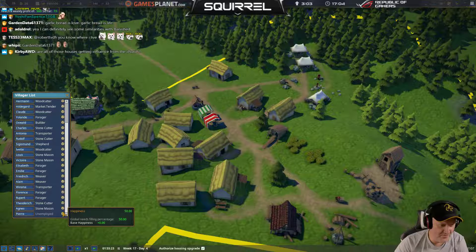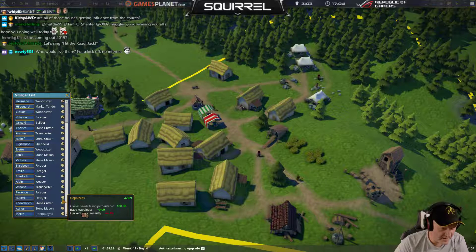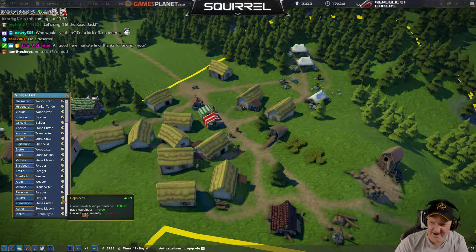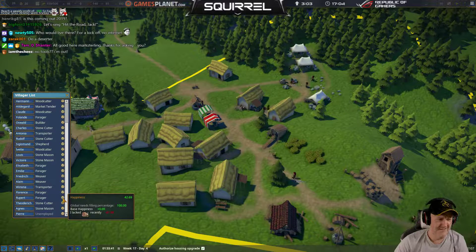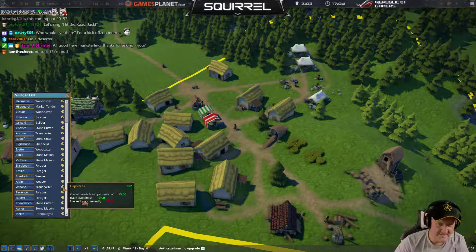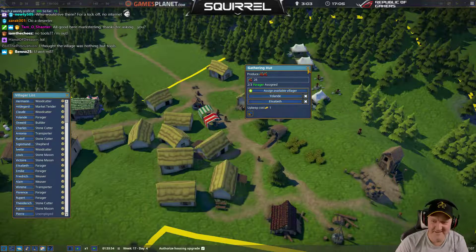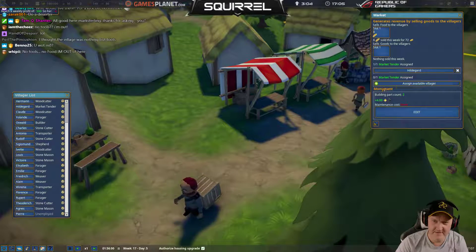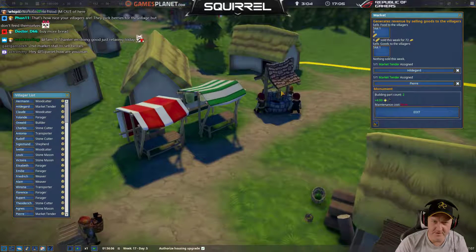Base happiness. Global needs filling happiness — 50. I lacked what? Is that a food symbol? A forager that's lacking food? How can we be lacking food in this place? We've got like 148 berries. Some clothing — another one's leaving! What is going on? Where's Hildegard? People are leaving because they can't buy food because Hildegard's gone AWOL.